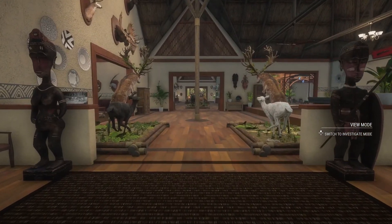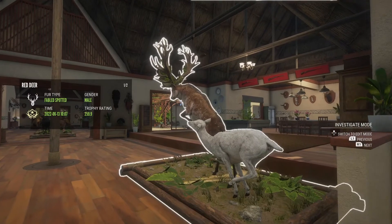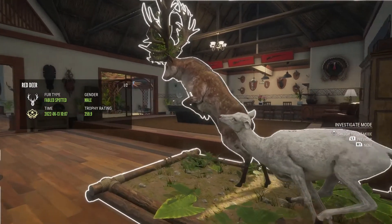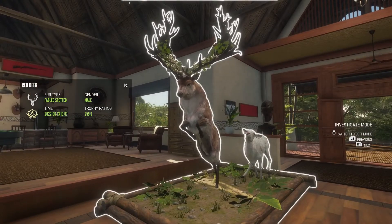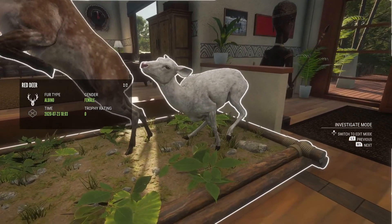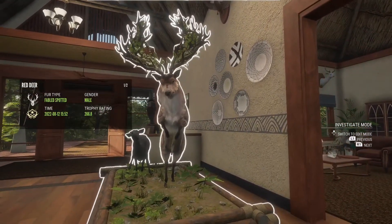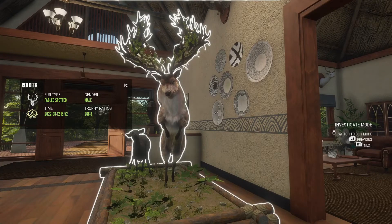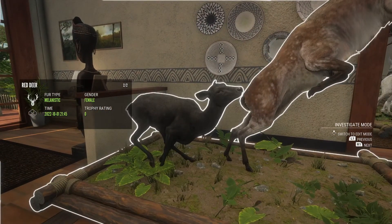Right when you walk in you have two. My great one Red Deer - this is my first ever great one I ever killed, shot with the muzzleloader, 259.9, with an albino hind. Look to the right, this is my biggest - a 268.8, shot with the 12 gauge shotgun, and has a melanistic hind with him.